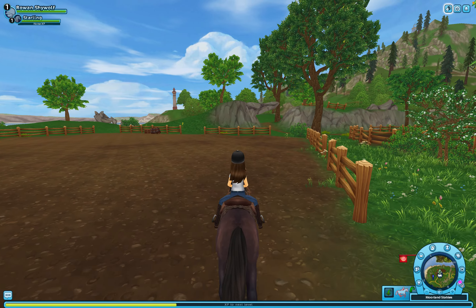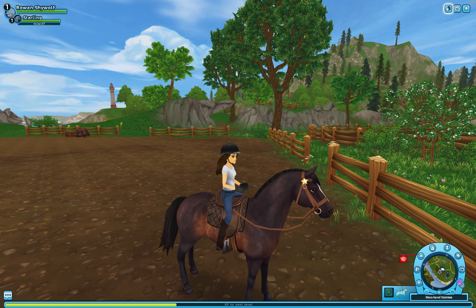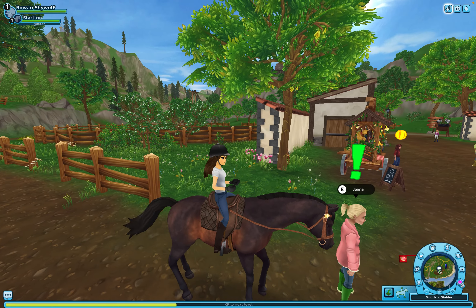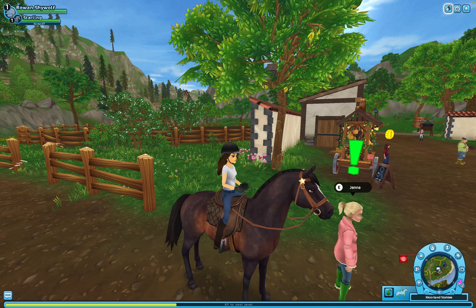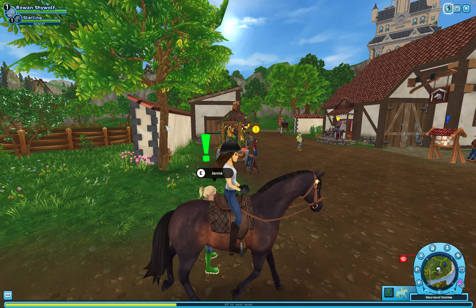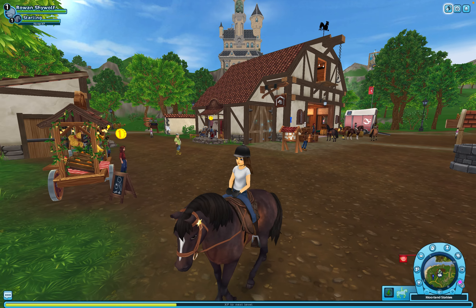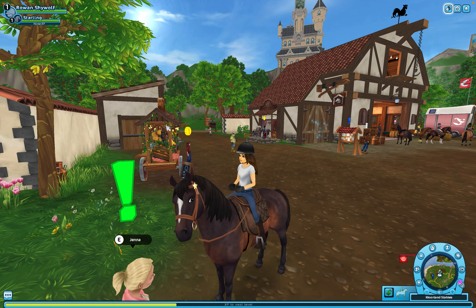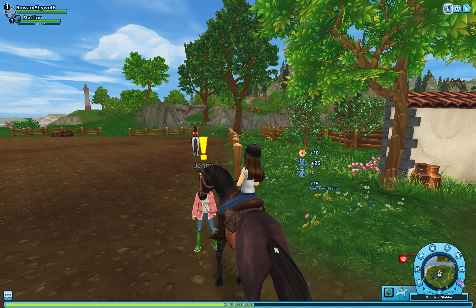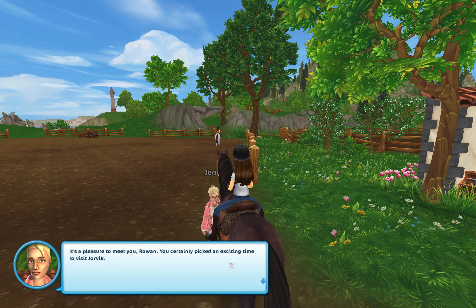I'm getting the controls confused with Wild Horse Islands. I'm trying to change my view. Jenna says she's right here — I must be one of the new arrivals. I ask what I can do.